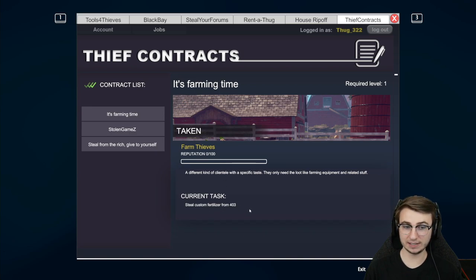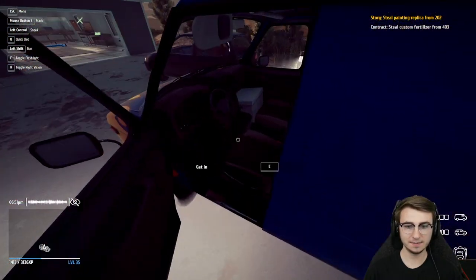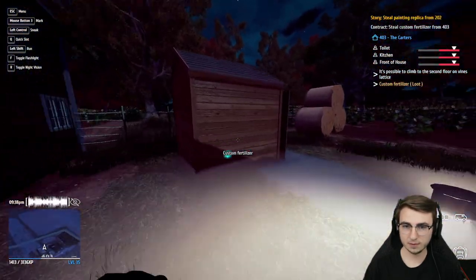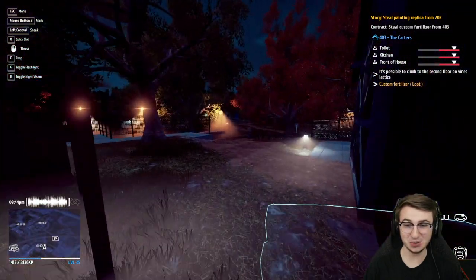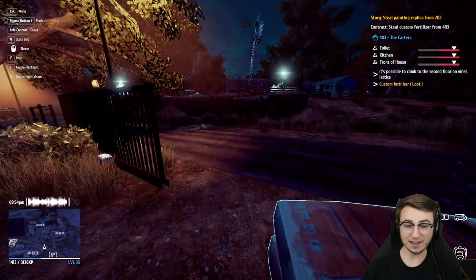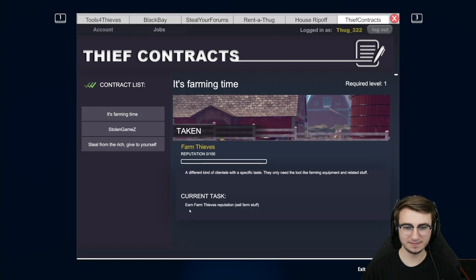We need to sell the special seeds on Black Bay for 2600. Next: steal custom fertilizer from 403. Our reputation doesn't seem to be improving but we're killing it. This one actually seems a little too easy — the fertilizer is right over there. All we have to do is run down to their front gate and the gate button is right on the gate. Just like that, we're out — 900 bucks for custom fertilizer. Now we just need to earn the Farm Thief reputation by going back and stealing more.